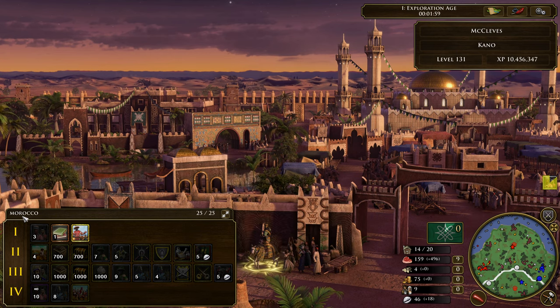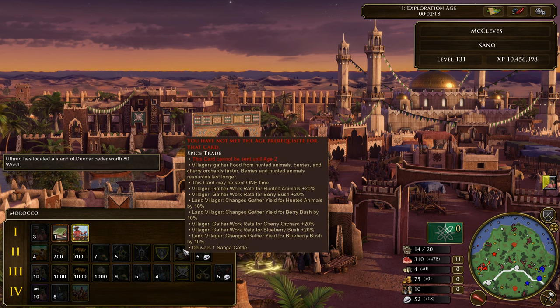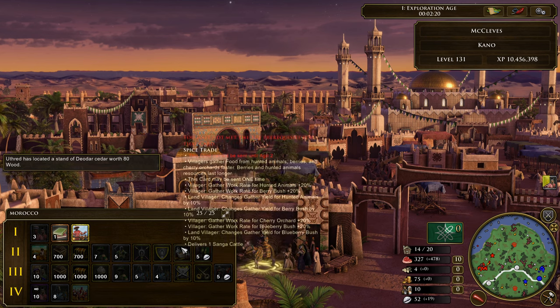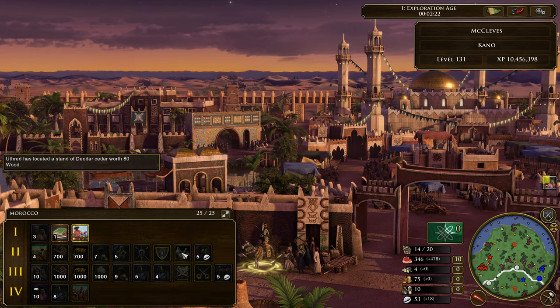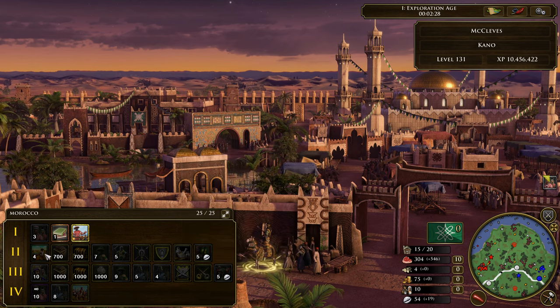So let's take a look at the deck. McLeaves is actually starting with the three villas. His deck is actually called Morocco, so I bet we're going to see the Morocco age-up, and that tells me it's most likely FF play — because Morocco gives you that speed to send in more cards and faster get up to Age 3. It's quite a standard deck.